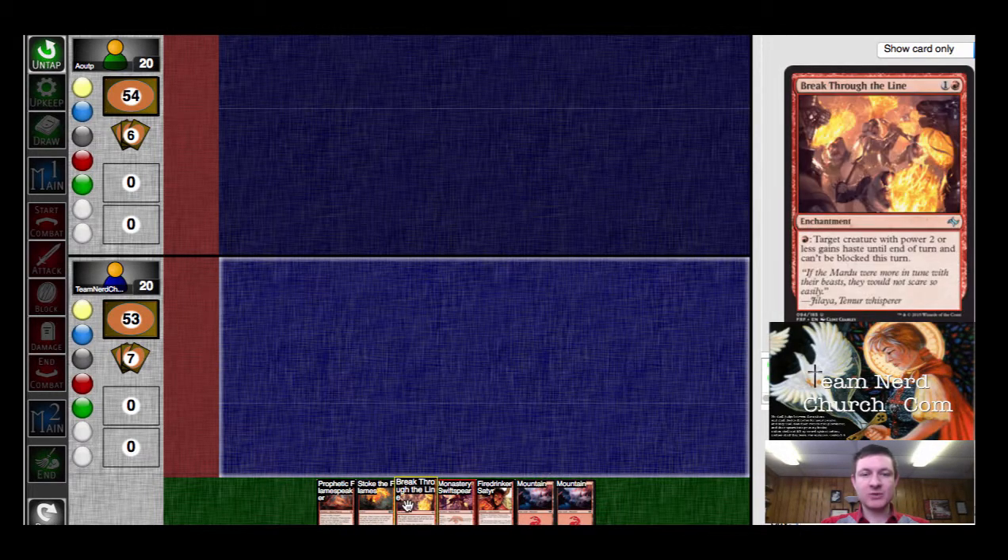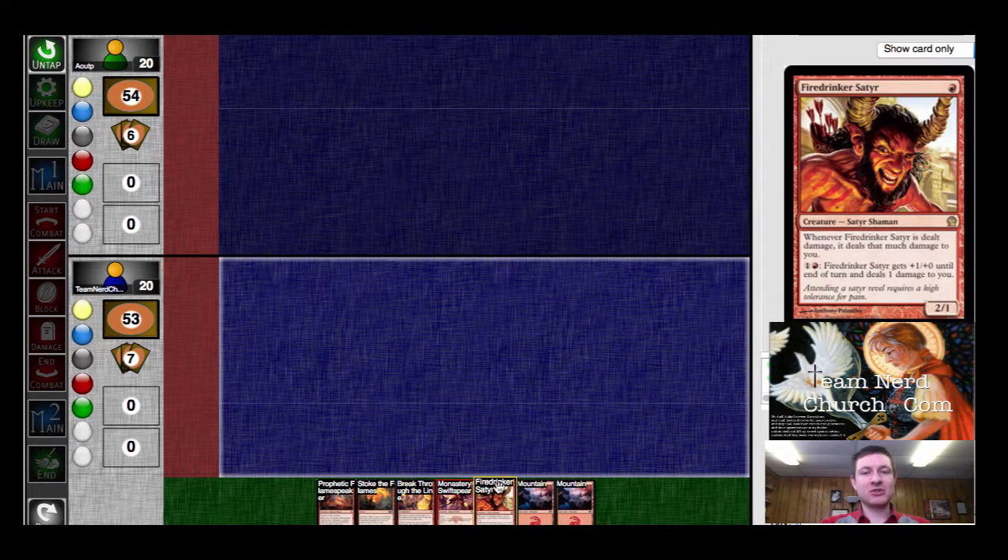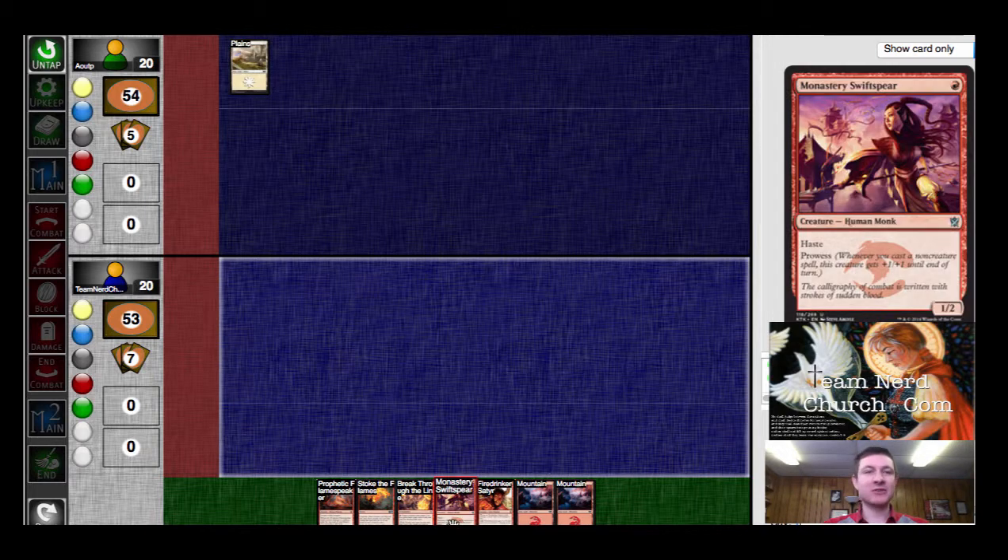I'm going to start off with a Swift Spear, because then I can do the breakthrough line. That'll get me in for two, whereas if I play the Fire Drinker, then I'd only get in for two on the second turn, but I would miss that first turn damage.